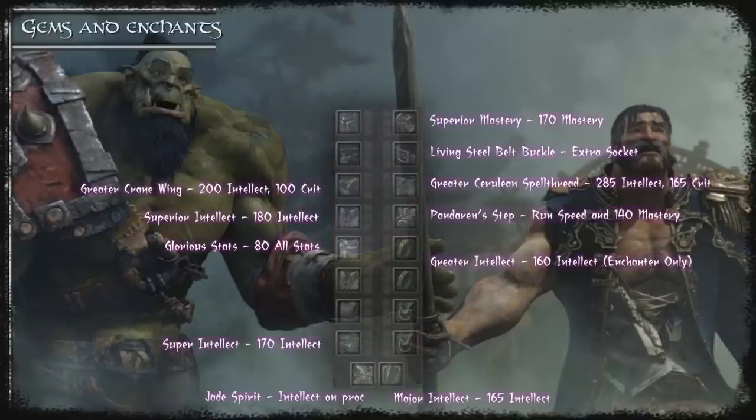These are the best enchants for Destruction. It's worth noting that if you're a tailor you would replace the cloak enchant with Lightweave Embroidery. You can only use the ring enchants if you're an enchanter. Currently the best professions for raiding are engineering and tailoring.